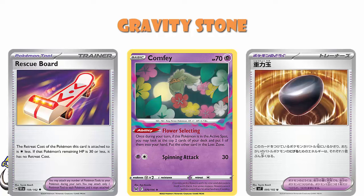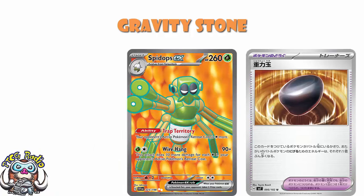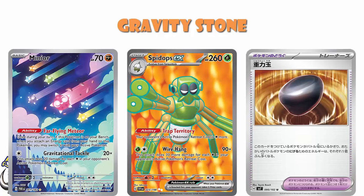Anything using Rescue Board here — Rescue Board reduces your retreat cost by one, generally played on single retreat cost Pokémon. Now all of a sudden they're not single retreat, they're double retreat. Which means putting Gravity Stone on the Pokémon reduces its retreat cost to one, which doesn't work, and now they've got to pay more to retreat. And this gives me an opportunity to mention Spide Ops. I've always got a lot of love for Spide Ops because the full art was my first official reveal for the Pokémon trading card game — it increases retreat cost while doing 90 plus 30 more for each energy in your opponent's active Pokémon's retreat cost. Anything that does more damage based on retreat cost, this is going to be pretty good. But Minior is a basic Pokémon that does a similar kind of thing — came around in Paradox Rift, had the stunning illustration rare.